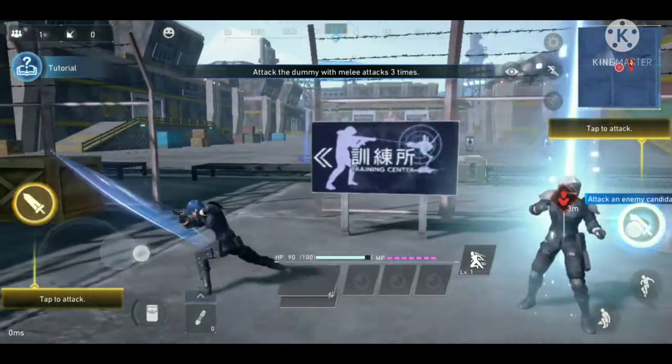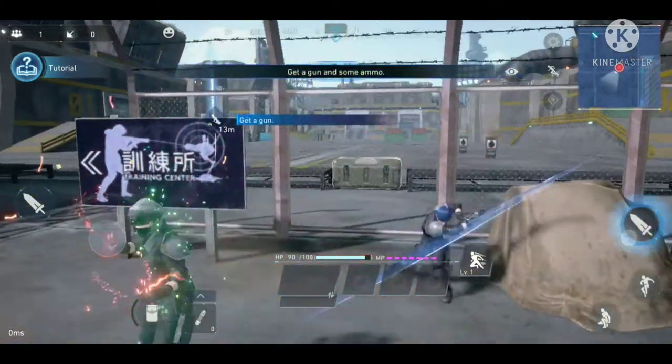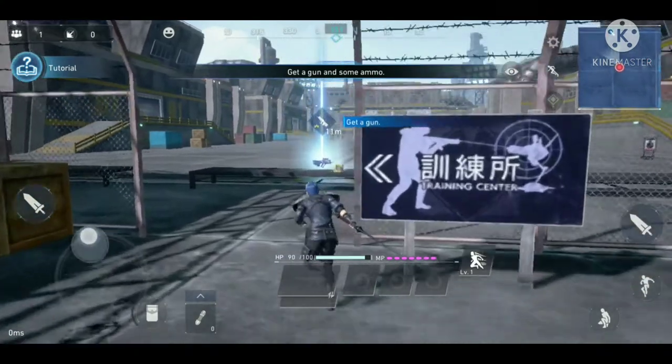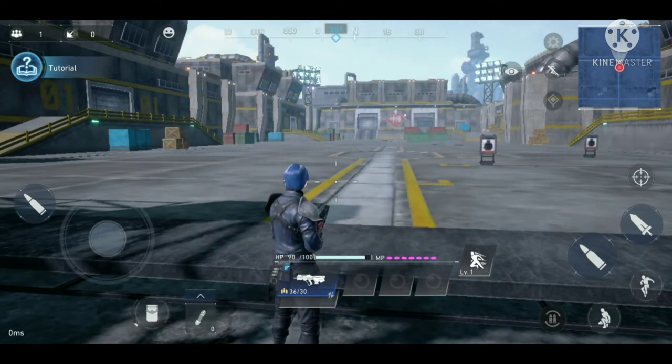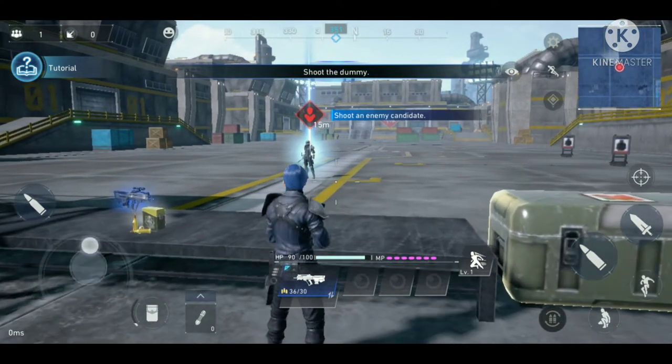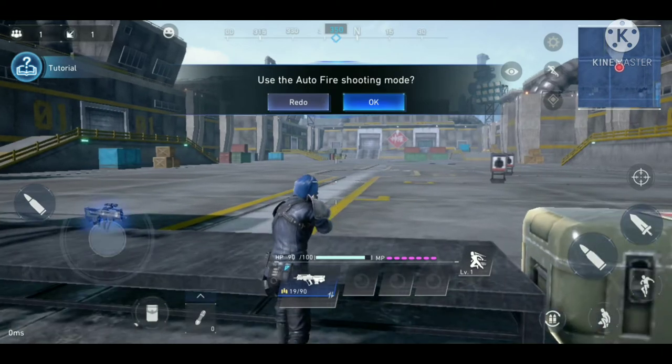There's a dummy opponent — I just need to get close and attack. Then I'm asked to grab a gun, so let's do that. There are three different shooting modes: the default is auto-fire which shoots when the crosshair is on a target, and there's a floating fire button that follows the camera — I'm not sure what that does, so I'll stay with the first one.